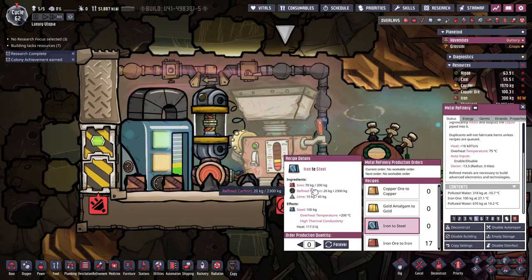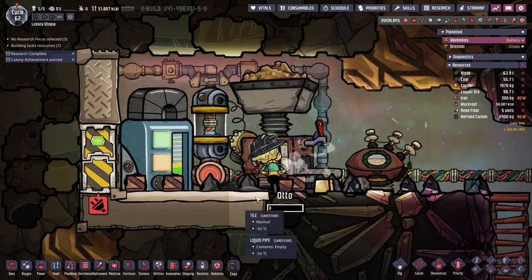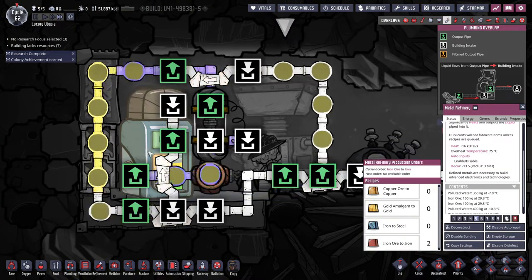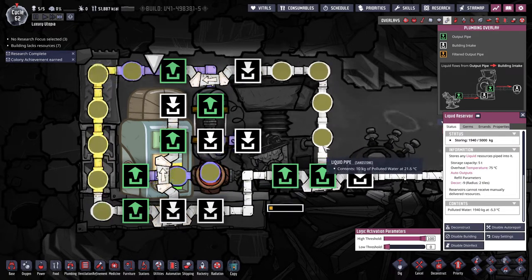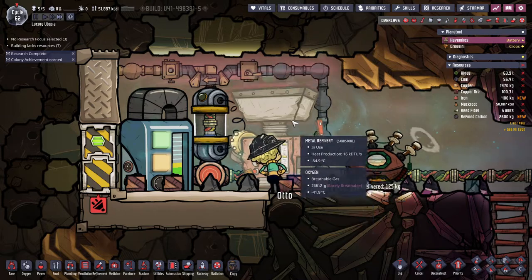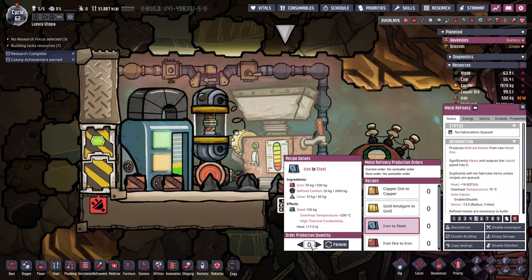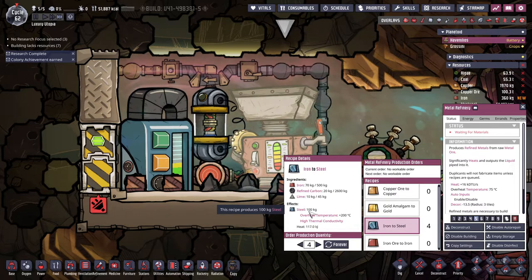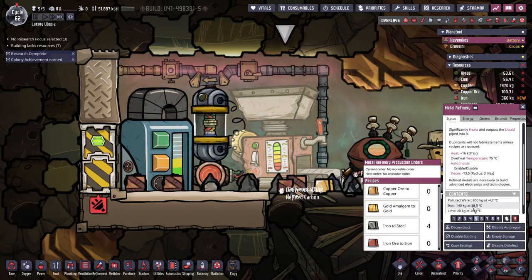We have a bit of iron here, a bit of lime — we can actually make four steel runs. Let's make two more of these and then make some steel. It's still 19 degrees — relatively the same as before. Once those are done we'll make some steel. 400 kilograms of steel is nothing but it's better than nothing. Iron, lime...